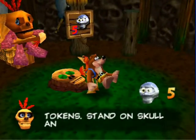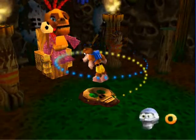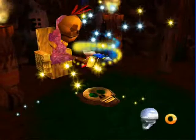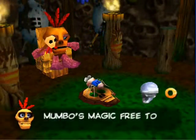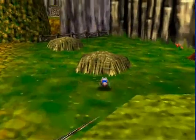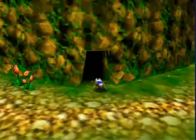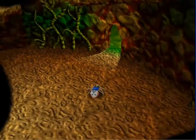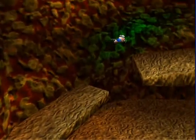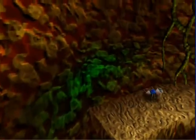Find your five Mumbo tokens, stand on the skull and press B to see Mumbo's magic. You can see the switch goes down now. Mumbo's magic transforms you — you come back when ready. The termite is a bit small, but not bad for a first spell. The termite can climb up even steeper slopes than the Talon Trot.